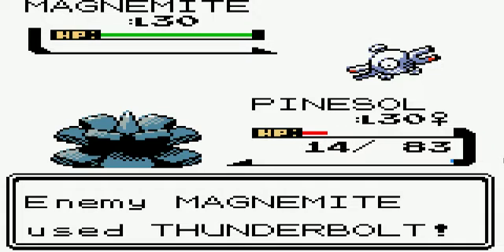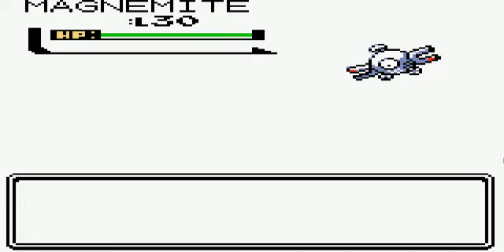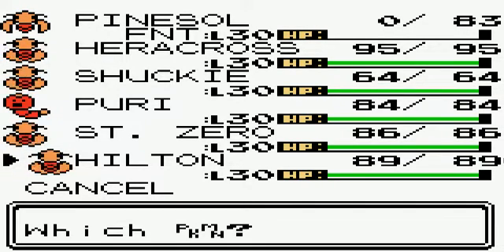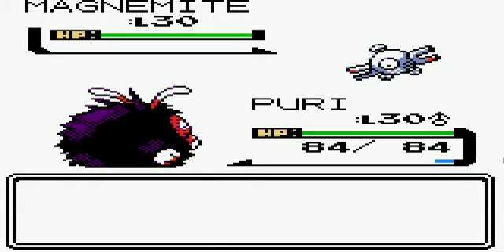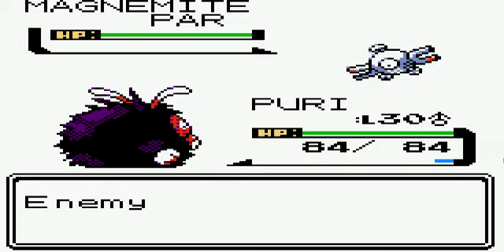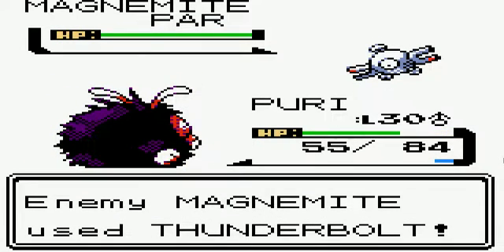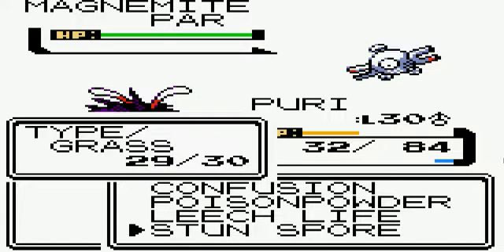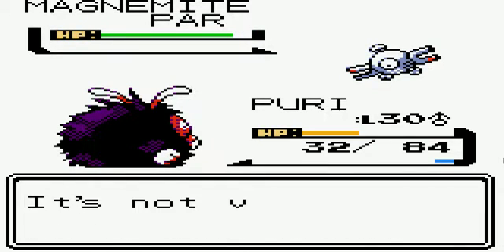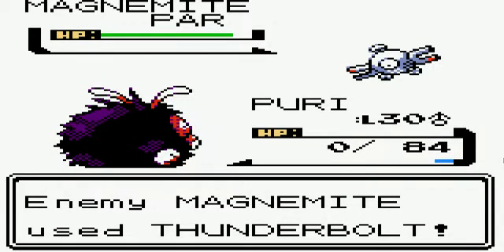So we have Magnemite here. They crit me — whatever. We're down one Pokemon, but we can still win this. Let's paralyze this guy. This is going to be a problem — it's not very effective since it's a Steel type, and I was hoping for confusion but didn't get it.